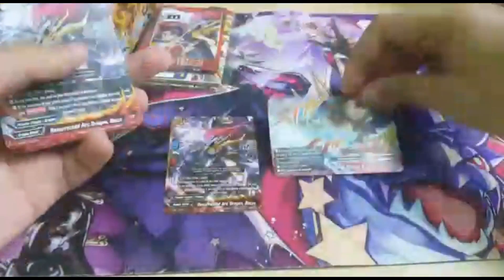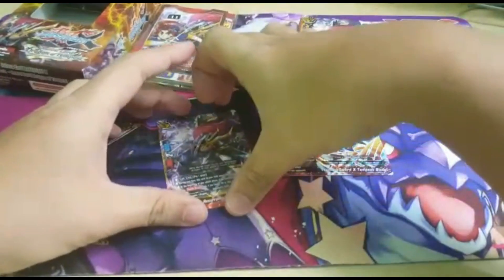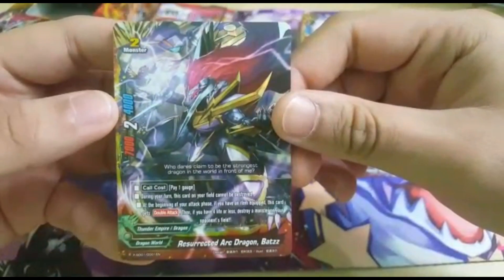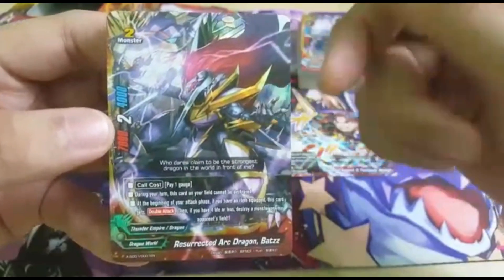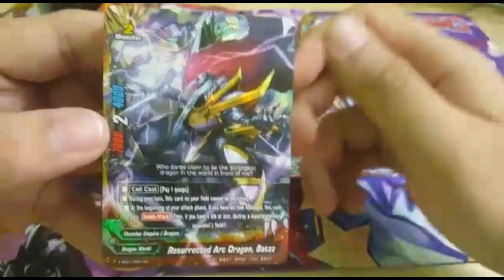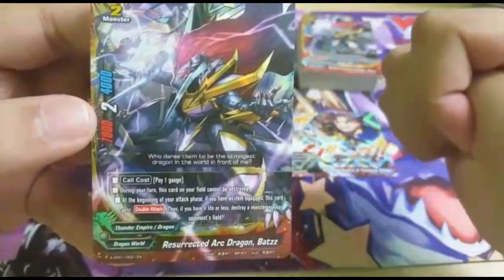So we have the two foil cards first. The main body is a size 2 monster with 7,000 attack and 4,000 defense, critical of 1. You call him when you pay 1 gauge, which is quite easy. Then during your turn, this guy cannot get destroyed, which is damn nice. Beginning of your turn, your item gets a crit and you get double attack.